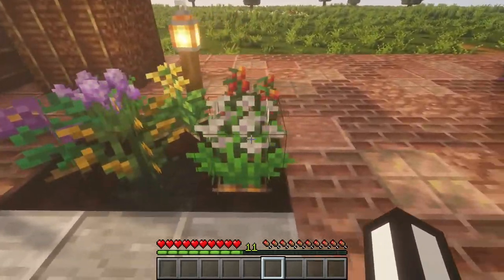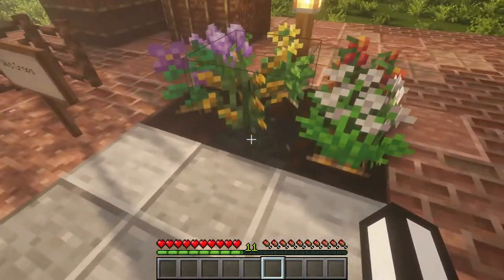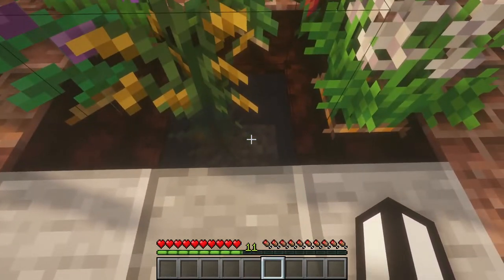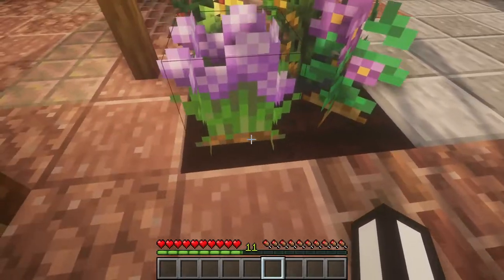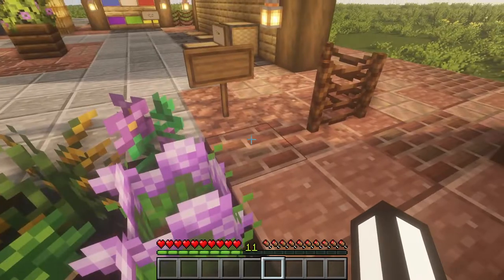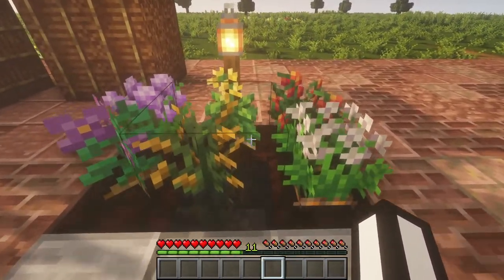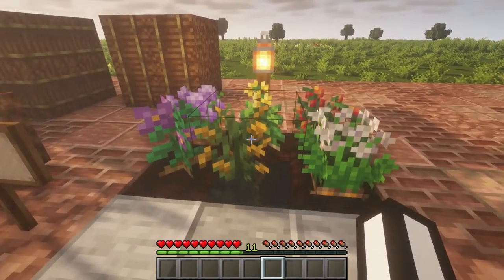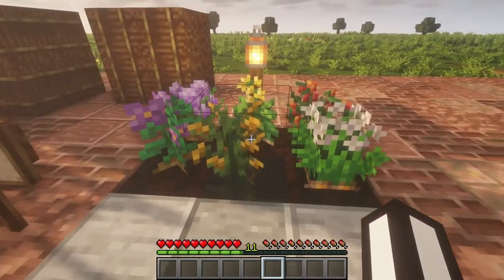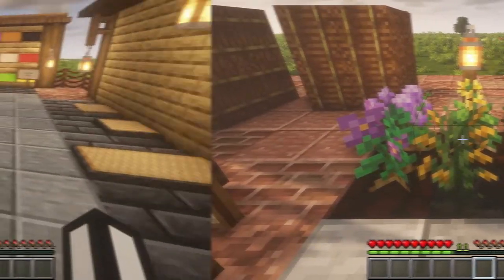Moving on to wild crops — starting from this side we have wild potatoes, wild carrots, wild rice which only grows in shallow water, wild onions, and wild cabbage. These are going to randomly spawn in your world, so you can pick them up, plant them on your own farm, and they'll start growing like normal ones.